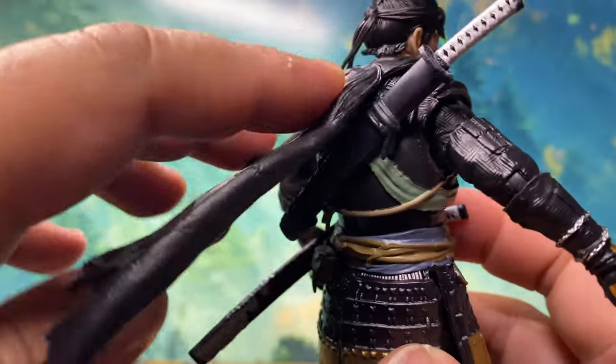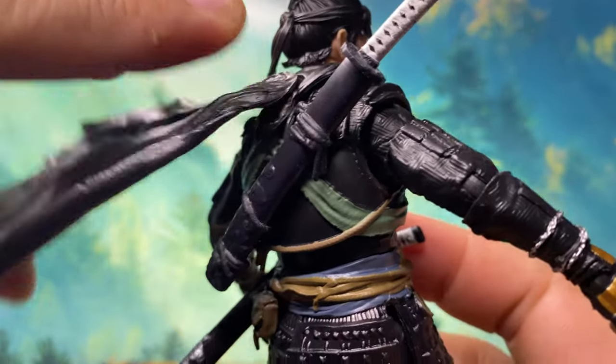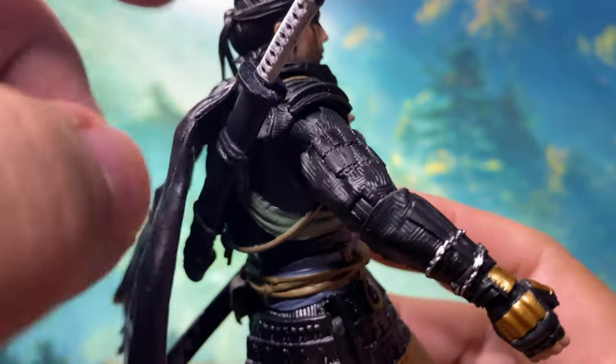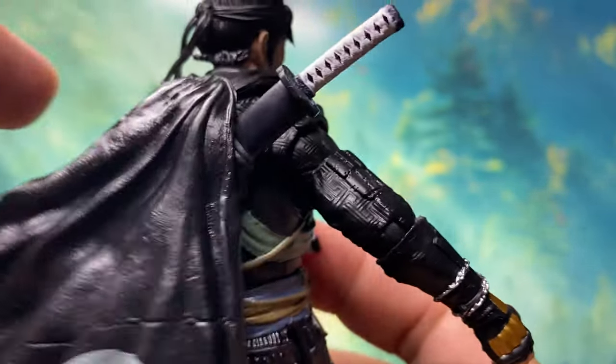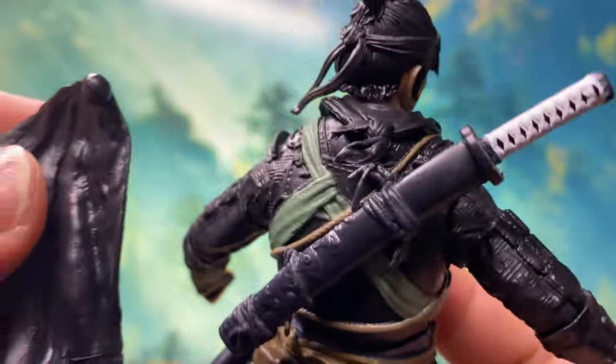The cape is actually articulated — it's connected by a ball peg. The problem is that with my copy, it tends to pop off very easily. I'm not sure if this is an issue with all copies, but with mine, it always tends to pop off.